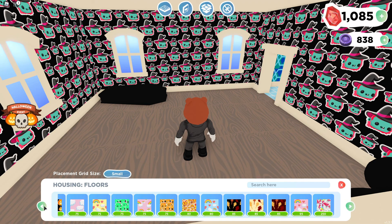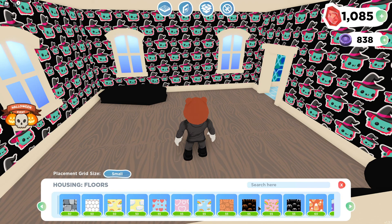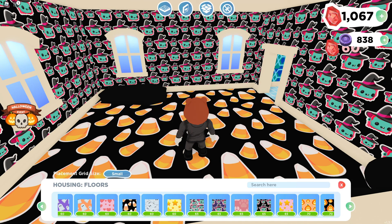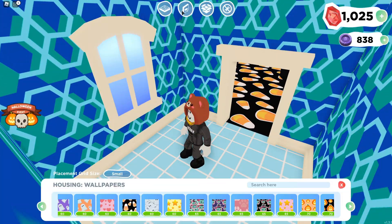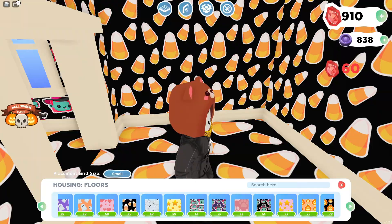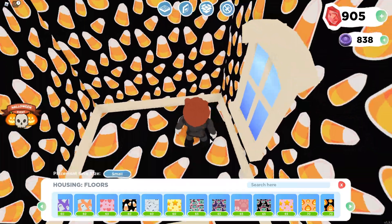Let's get some floors — let's get some candy corn! Wait, where's the candy corn? Here we go — bam, candy corn, got it! Alright, that room is complete. Let's do this room — let's put candy corn on the walls and on the floor we'll put candy corn too. This will be the candy corn room. We should probably put a skeleton in here or something.